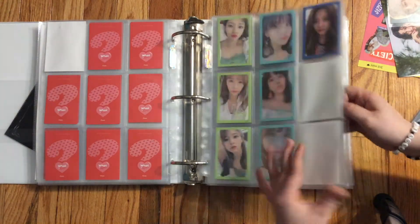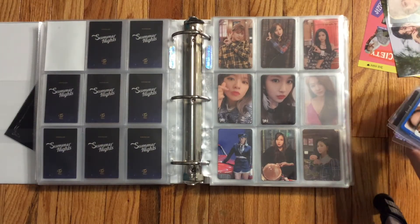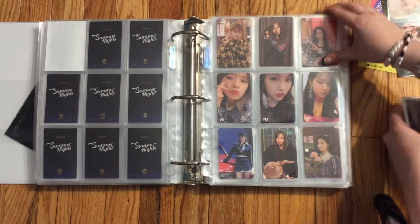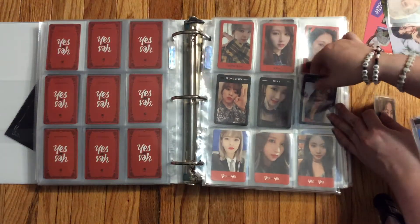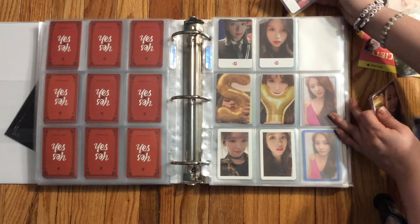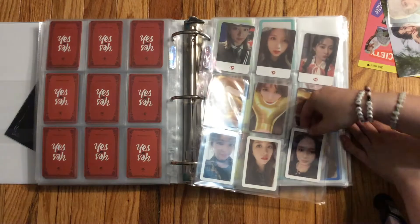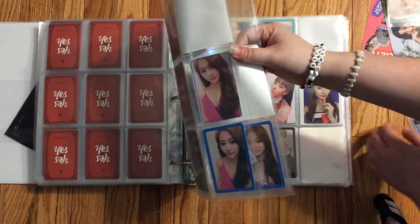Next we're gonna go on to 'Yes or Yes,' which is actually completed with all these cards, which makes my heart so happy. Here is her little Yes border, and then here is her black border with her name on it. We've got the white label as I call it, balloon, and the white border.